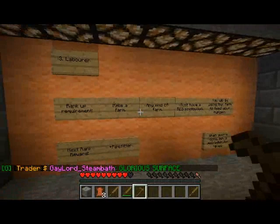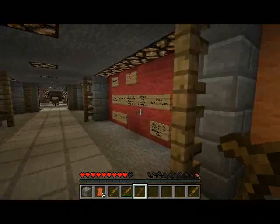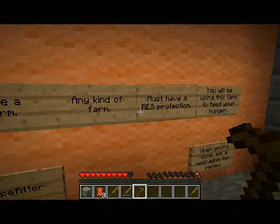Once you do all these things, mainly get the res protection going — the house doesn't have to be anything fantastic — you'll get ranked up. For Laborer, you just have to build a farm and then protect your farm. I recommend in the Hole Digger rank you just include an extra area to include the farm — if you do that, you're set.